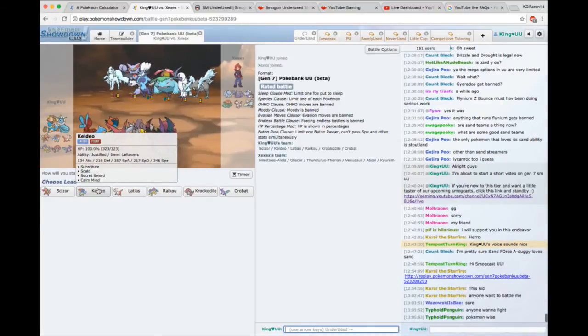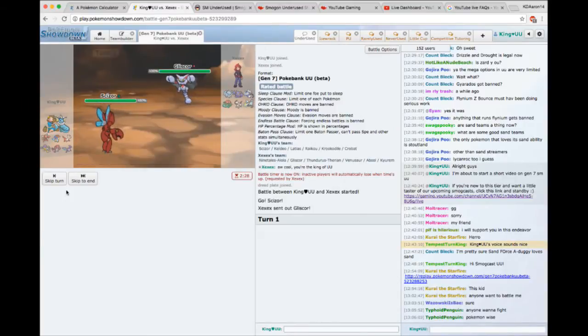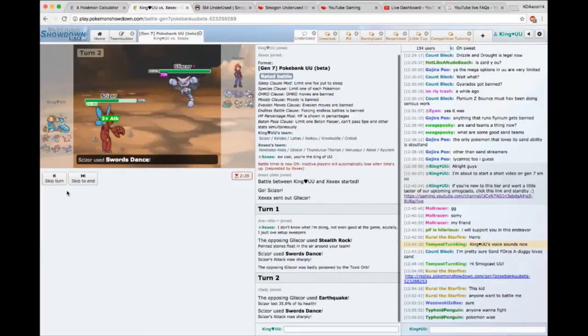Right away, you can see we're facing a pretty interesting team — he has a combination with Alolan Ninetales. I don't like that he has a Venusaur; we have Amoonguss right now, so we shouldn't be using Venusaur whatsoever. We'll see what this guy does. We'll start off with Scizor — I don't really see anything that can hurt this thing, so I might just go for a Swords Dance right away and bank on the fact that this guy's pretty new. I'll go for another Swords Dance — he's really just letting me set up here, I have no idea why.